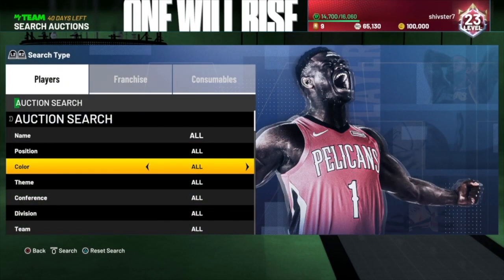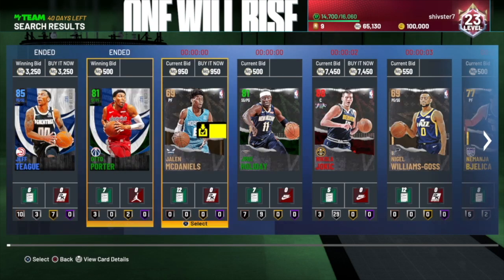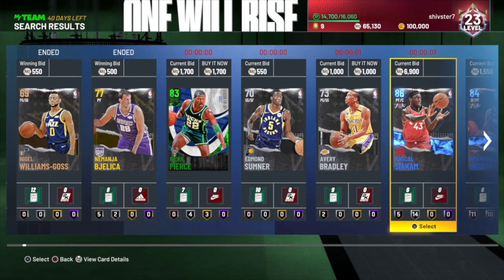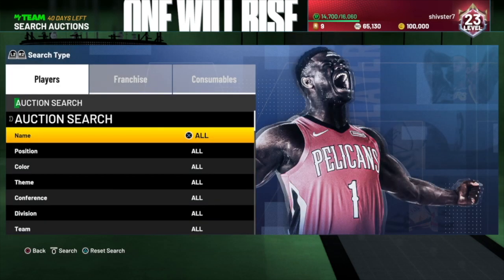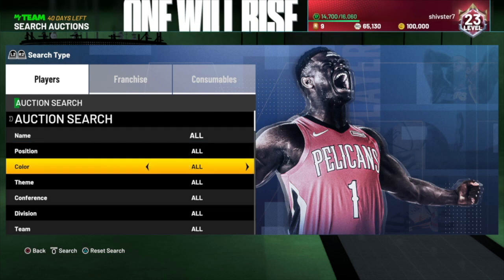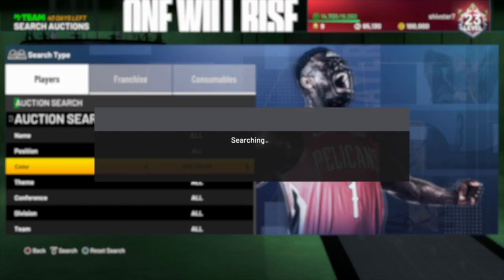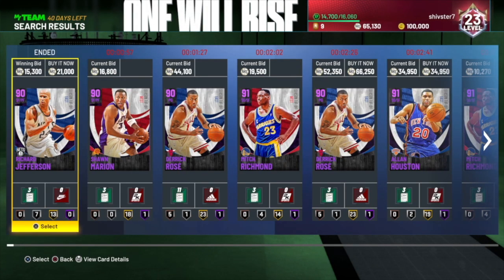I'll be giving you guys tips on what I think is going on with prices — prices of all the different cards in the market: bronze, silver, gold, emerald, sapphire, ruby, amethyst, diamonds — everyone that's on the market right now. I'm going to give you guys my tips on how you can kind of play the market and maximize the amount of MT.